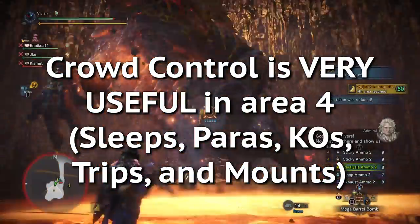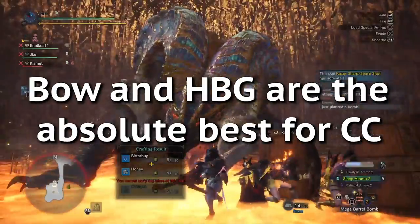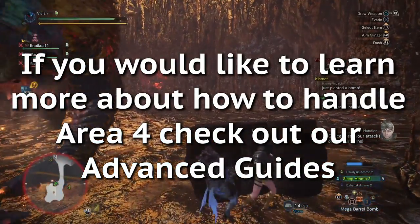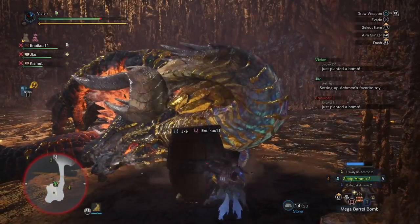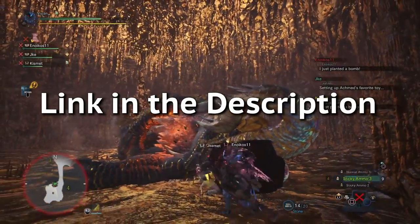Also in area 4, crowd control (CC) is very valuable. For this, bow and heavy bowgun work best. If you would like to learn how to handle area 4, then be sure to check out our advanced guides. We know a lot of you want builds to take on Katie, so we compiled a list of optimal builds for her — link for that in the description.